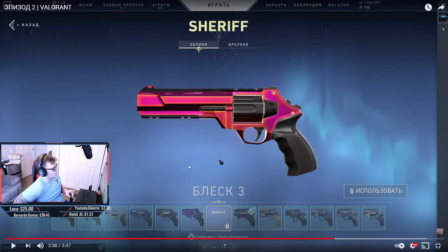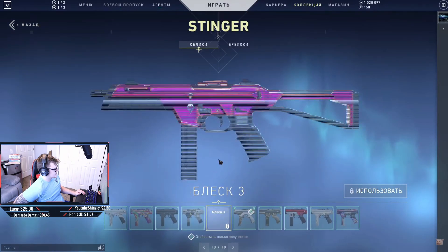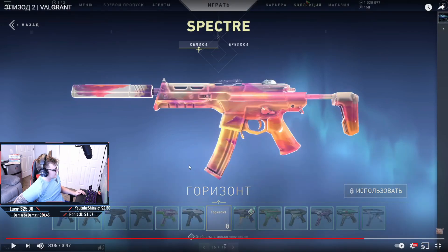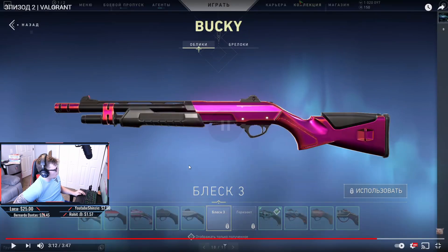One thing to point out is that these skins don't have descriptions at the bottom — only the name — which suggests this could be an unfinished build. There's also a Stinger skin to go with the collection. Some skins have a visual effect on them and some don't, but on closer look the names are different, so they're actually just two totally different skins.